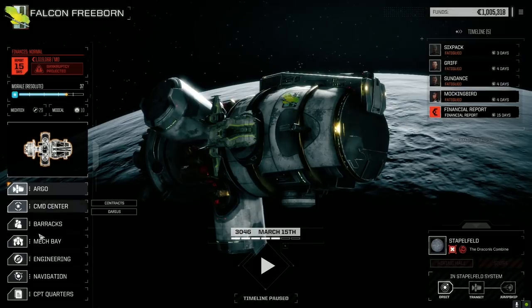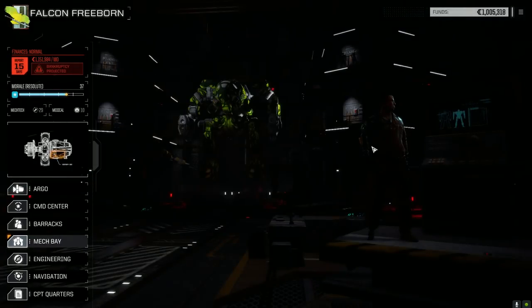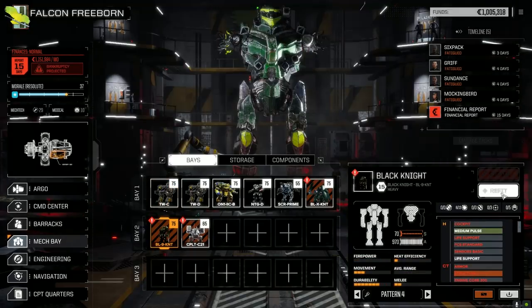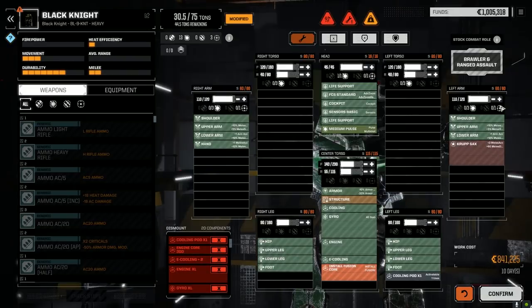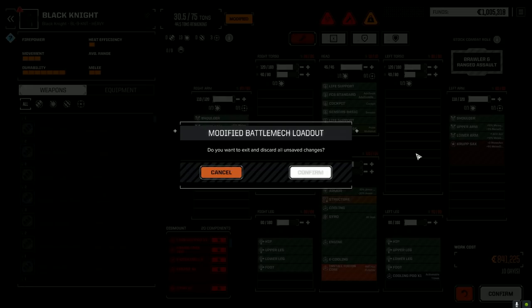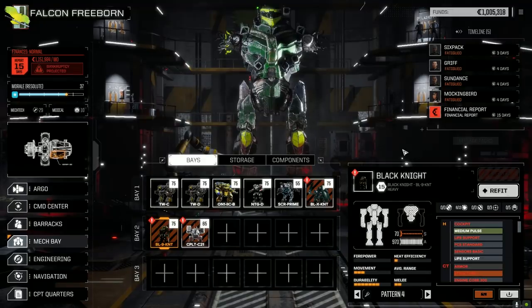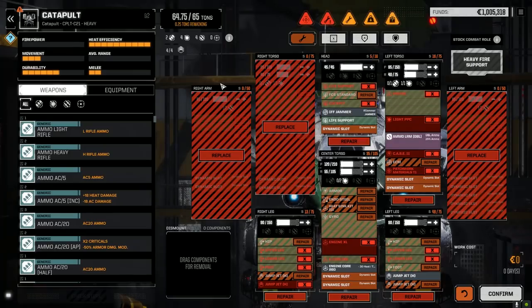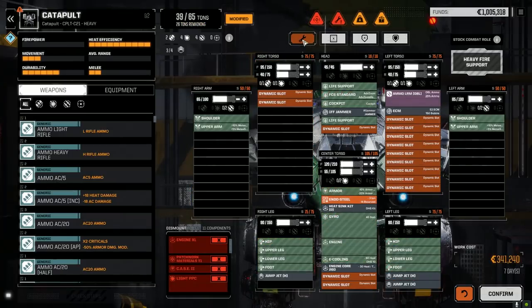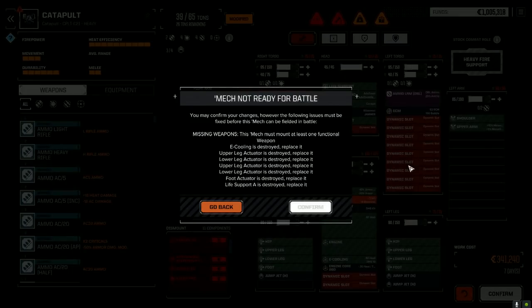Not going to say no to two free mechs — well, not free, blood sweat and tears. It's got no arms unfortunately — not much does it. 841,000 to repair it — we don't have much C-bills for that, so let's hold off. I'm going to go on some C-bill runs I think. Too bad we're not fighting clans anymore — those clan XL engines. This other one — a little better, 341,000. Let's repair this guy.